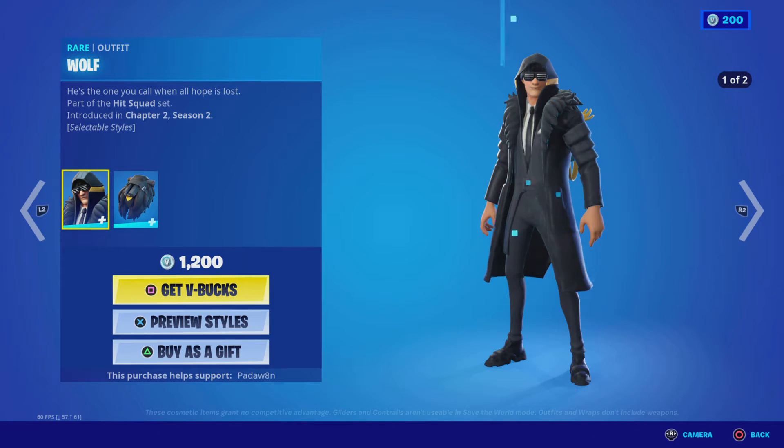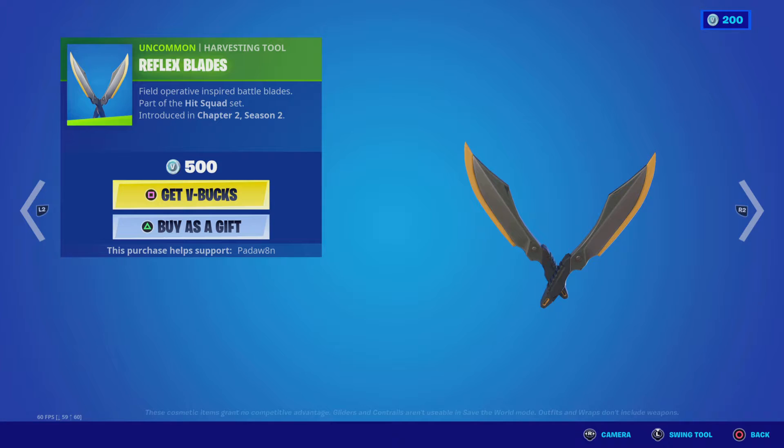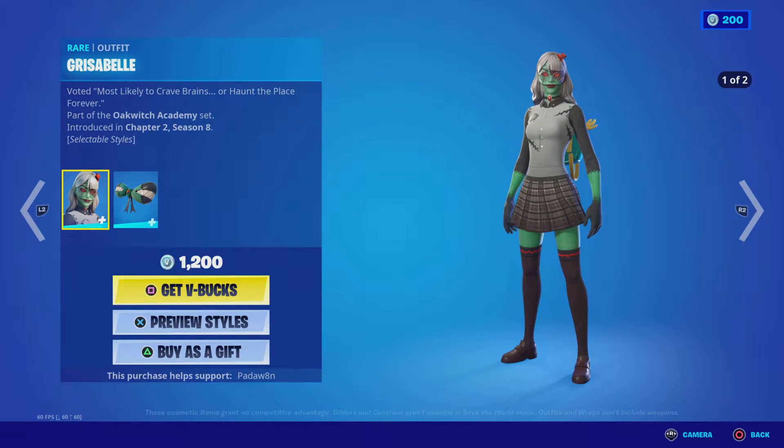Of course the Siren skin's back with the Last Kiss back bling, and the Wolf skin with the Pelt Pack back bling and the XO Axis. We got the Reflex Blades as well.